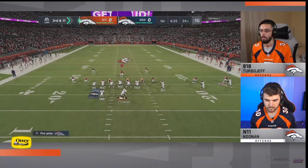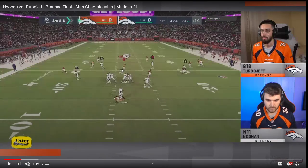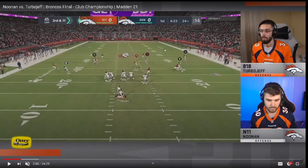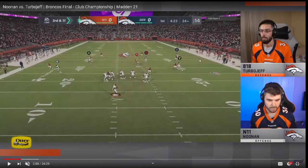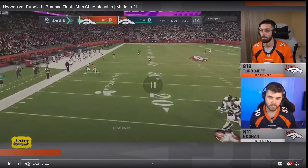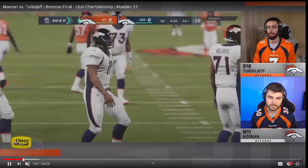We've got to be able to make those reads — those are simple reads. This is a classic route combo. He's running a shoot route, a corner route, and then two curls — one at a shorter depth and one at a deeper depth — and then brings a post over the top. Turbo Jeff goes with a coverage defense, doing a really good job usering. He ends up getting the stop, but I'd like to see Noonan run two deeper hitches given the down and distance.